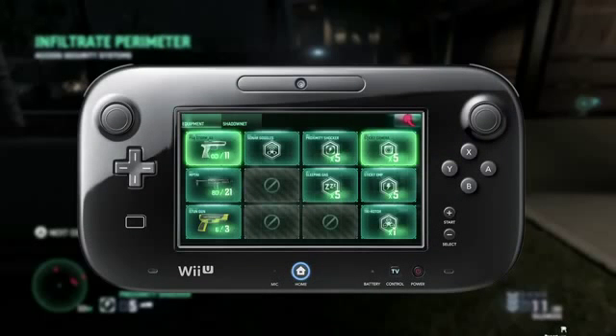This is your inventory, as seen on the gamepad. It operates differently from the other versions of Blacklist in that you tap on the weapon or gadget to select it. In the top right corner, we've also got your lethal and non-lethal toggle, which determines whether you kill or knock out the enemies you take down in close quarters. The whole thing is very quick and efficient. We're going non-lethal here.